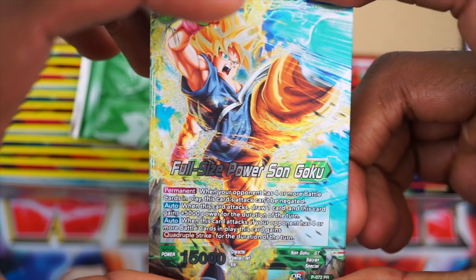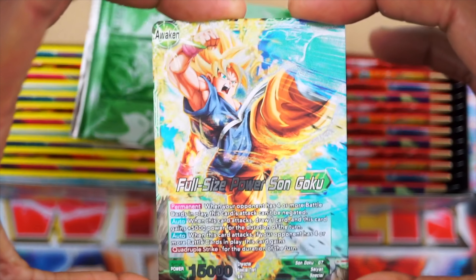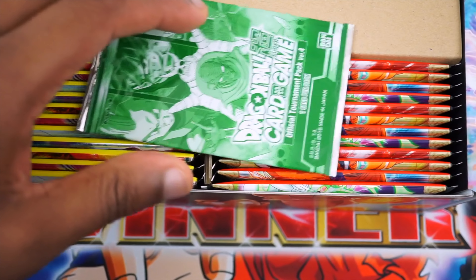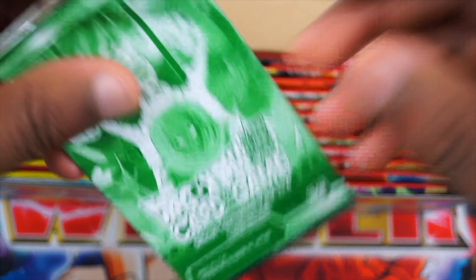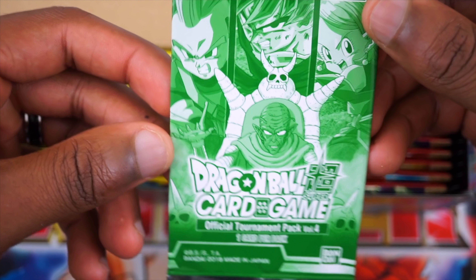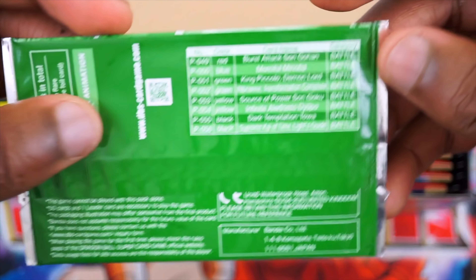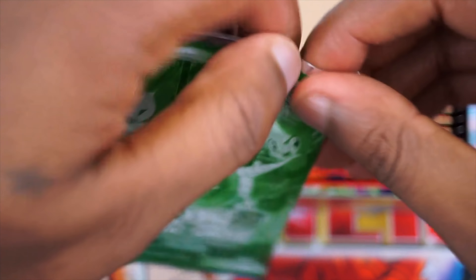This art is from the World Martial Arts Tournament set so let's go ahead and pop this open. First thing I see is we got the Goku — very, very good art, I really enjoy it. They did a great job. Moving on, we have a tournament pack. What I want to pull from this pack is the Gohan, I don't see him in the art, but I only want the foil Gohan.